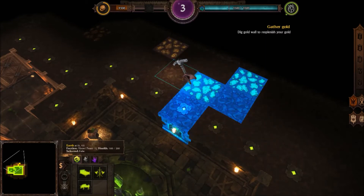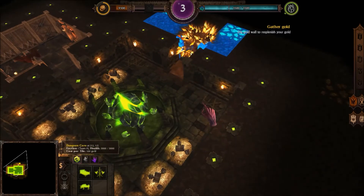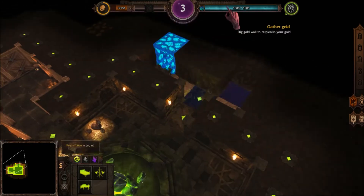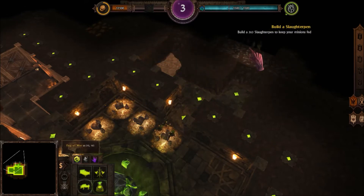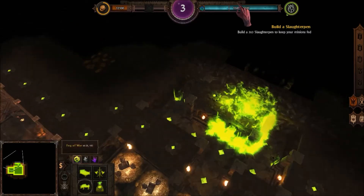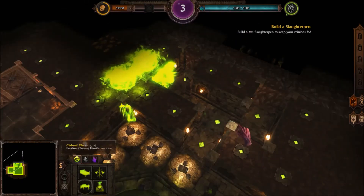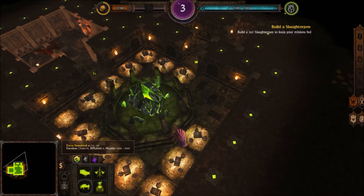Your core will store up to 48,000 gold pieces. But if that number sounds pitifully small, or if wealth inspires you, simply build a vault to store more. Now that you've got a bit of coin in your pocket, you can build a slaughter pen. This room produces scores of micro piglets, a delicacy that will sustain the weak flesh of your minions. Most rooms must be built three by three in order to function properly. However, the lair and vault are effective at any size.